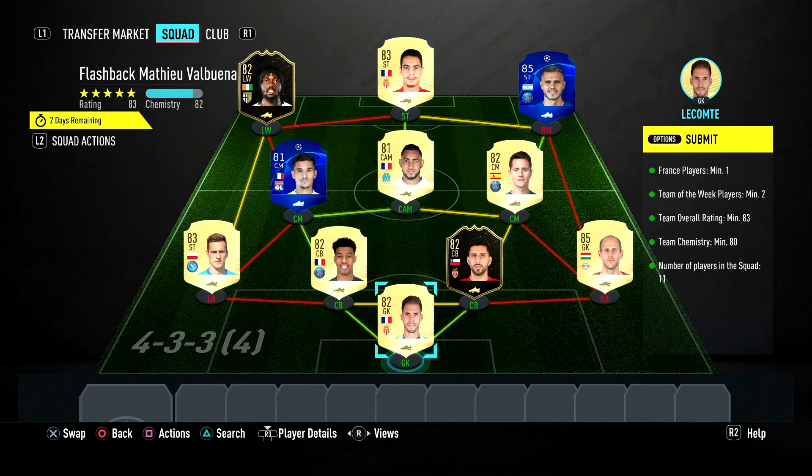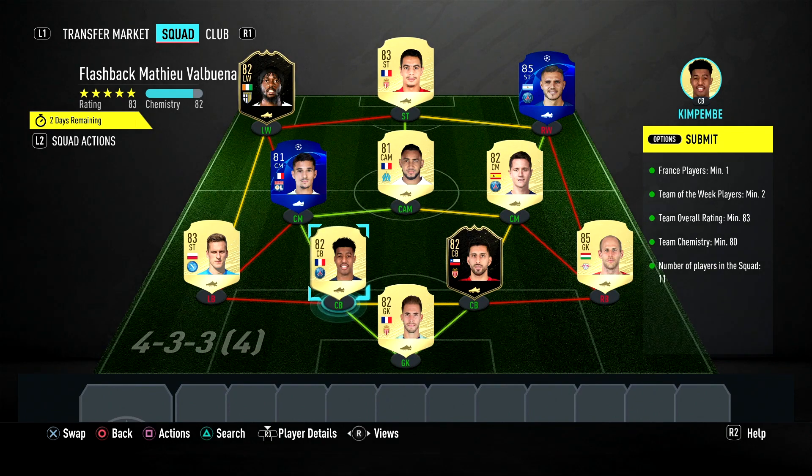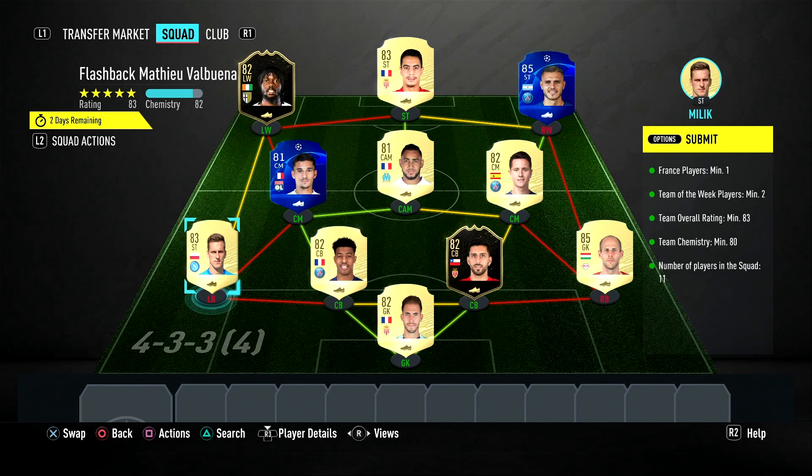So the SBC requires an hybrid chemistry ready squad with two informs, and I've already completed it. This is the squad I'm trading in — it's not too bad, probably around 40 to 50k but it might rise to 50 to 60k because a lot of people will do this card. He's French, and if you have Benzema, Mbappe, and an icon, you can link him quite easily.